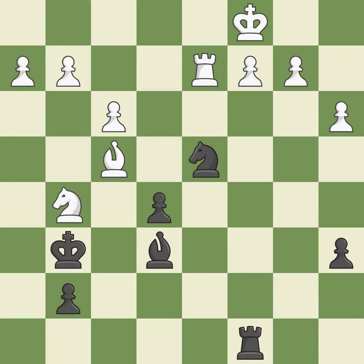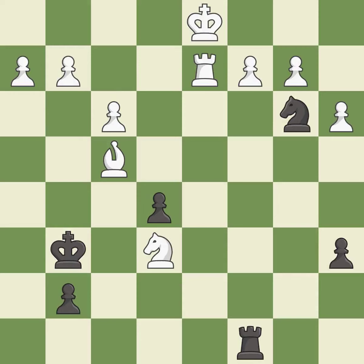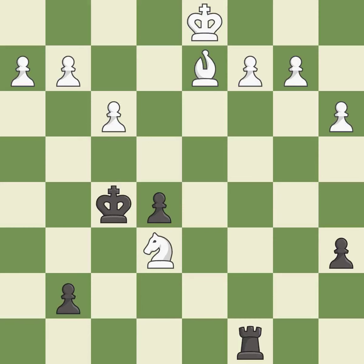This steps away from the checking knight — it is best. This is the strongest option — it is best. This forks pieces by creating a simultaneous attack — it is excellent. This steps away from the checking knight — it is excellent. This is the start of the endgame and black is losing — it is best. Recaptures — it is best. This is the way to win a knight — it is excellent.